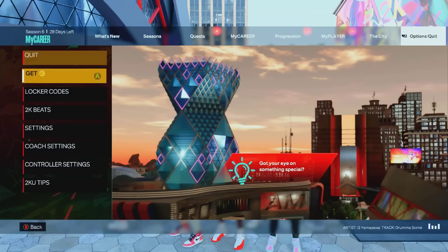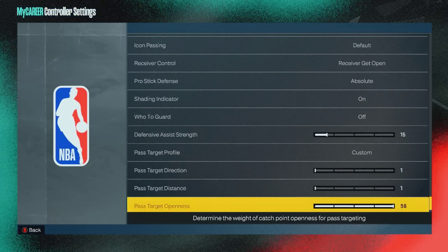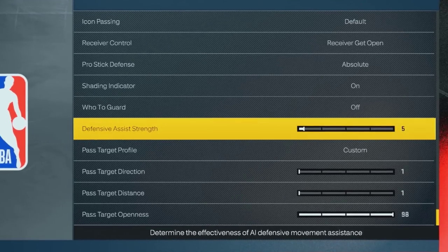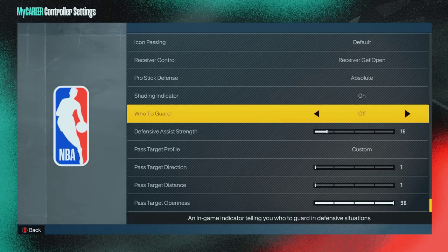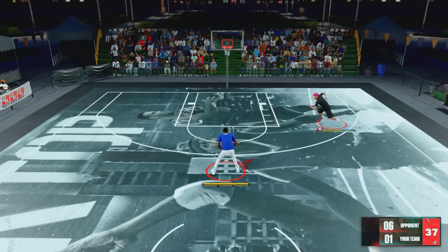To get more control over your player and limit your sliding, you want to have your defensive assist strength under 20. Anywhere under 20 is fine — I personally run it on 15. Then, to avoid getting dragged by your arrow, you're gonna want to turn 'Who to Guard' off.